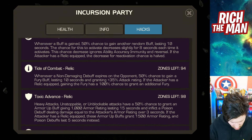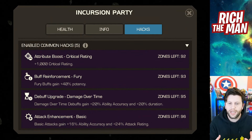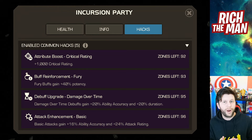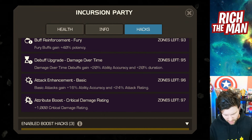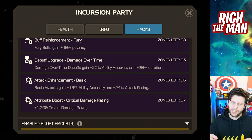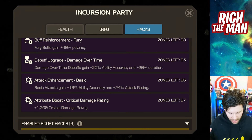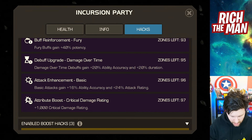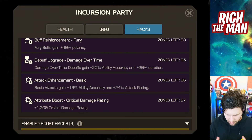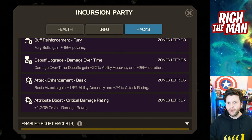Always pair with a relic. You've got common hacks like if your champion has critical rating as part of its kit, then pair with critical rating. Does your champion do debuff damage? Give it debuff upgrade damage over time. Any champion regardless of setup — whether debuff dealing, degen dealing, or buff and prowess having — will also do basic attacks and special attacks like every single champion, so add those improvements to damage and potential onto that champion.